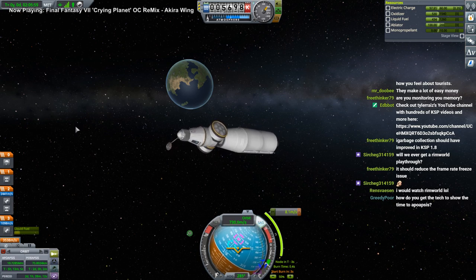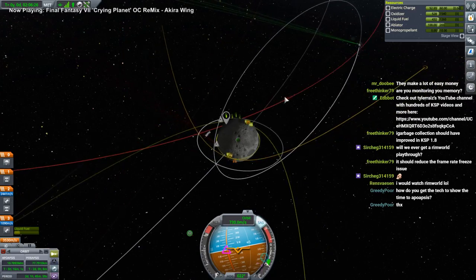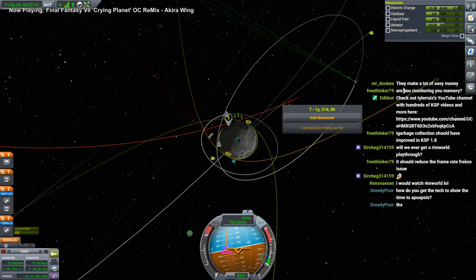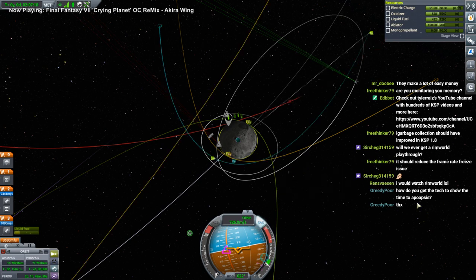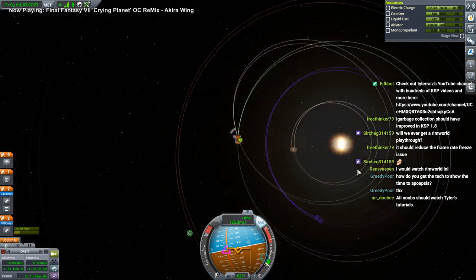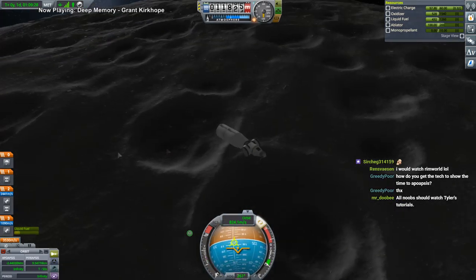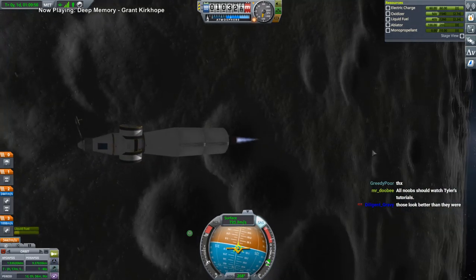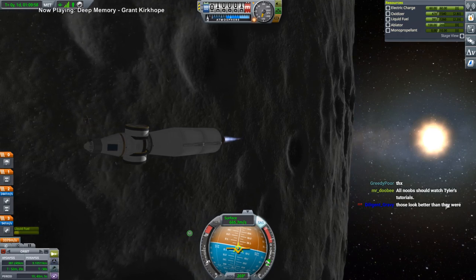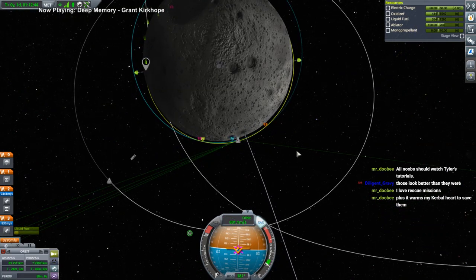The tech to show the time to Apoapsis - unlock tracking station. This is where having a whole lot of patched conics bites. That's after a year, and there's another one here after a year, and then this green one after another. After a year we would pass by a few times. We should have communication at Periapsis. The moon textures - I've got the scatter on so we've got little boulders and such. The textures themselves are far more developed. Rescue missions are good - free Kerbals. You can't beat free Kerbals.